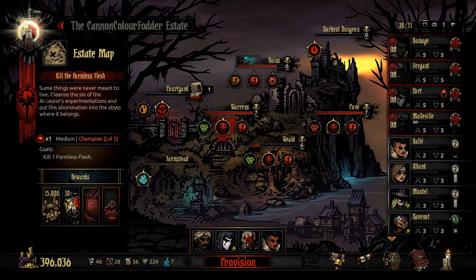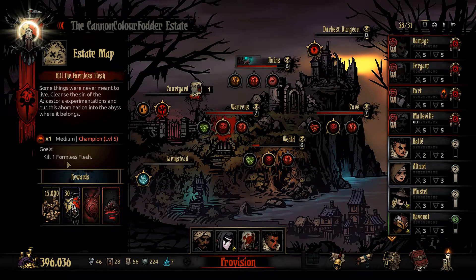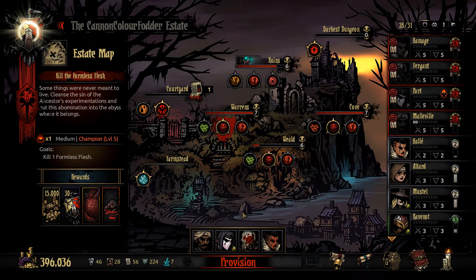Welcome back to Darkest Dungeon: The Color of Madness and the Crimson Court. We're going to try and kill the Formless Flesh. This one is kind of one big thing that takes up four slots, and you get a heart that takes damage, and it keeps changing positions. So sometimes the ones with protection will be at the front, or at the back, or wherever they want to be.